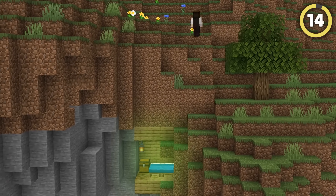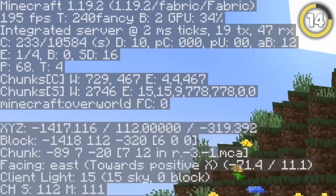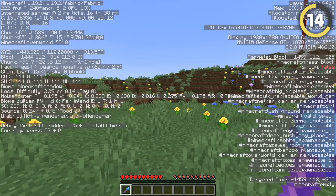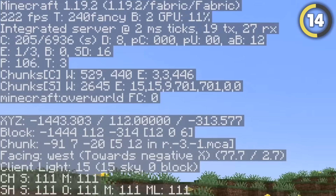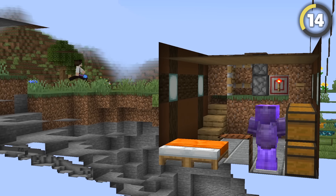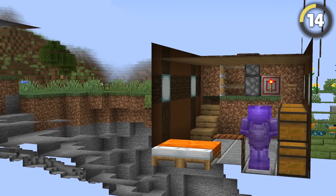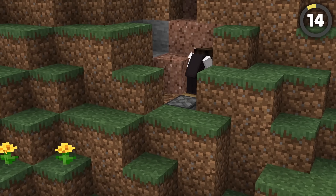They say the safest base is a hidden one — so how do you break in if you can't even find it? Look for the FPS drop. If you turn on the FPS counter using the settings on your PC or FN plus F3 on a Mac, you can see how fast your game is running. Out in the wilderness the FPS should be high, but if there are a bunch of entities nearby like chests, players, or armor stands, the FPS will take a slight dip. That means the base is nearby.